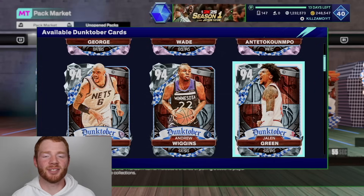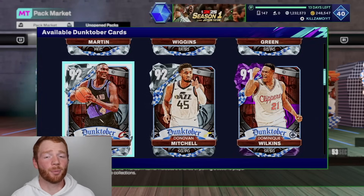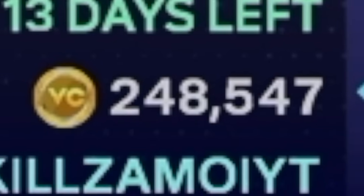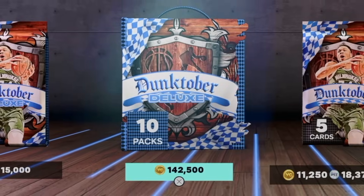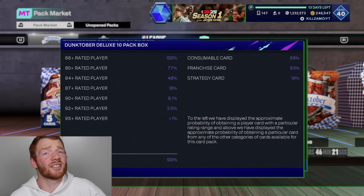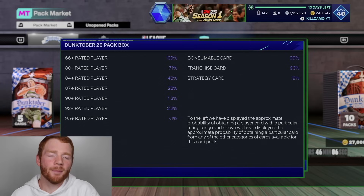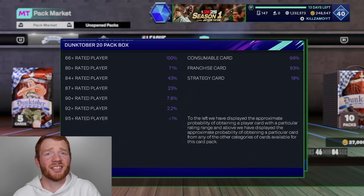I just want one of these Pink Diamonds so badly, as we're yet to pull a Pink Diamond this year. There are a bunch of Diamonds in these packs and these Diamonds actually do look pretty good as well, then there's a few Amethysts and a bunch of other cards. We've got a bit of VC now — is that going to be all the VC I buy? Absolutely not. I'm going to try and trick 2K, spend this much, and then buy some more. We've got these Deluxe packs right here, and the odds of pulling a Diamond is 3.5%, and a Pink Diamond is under 1%.